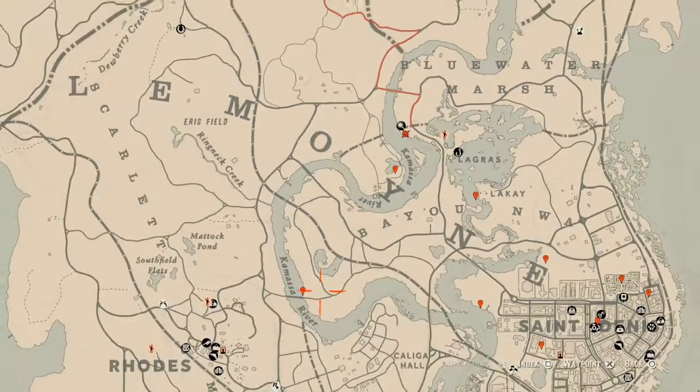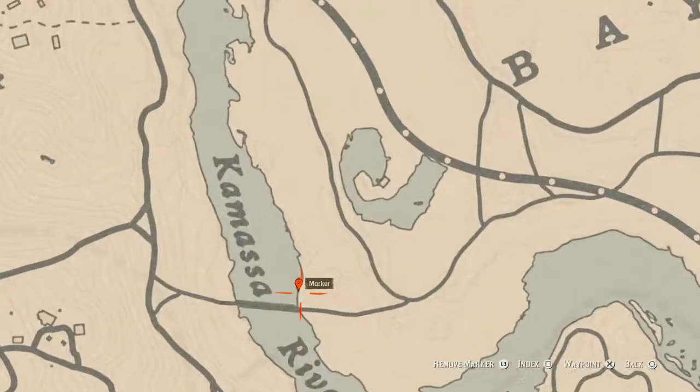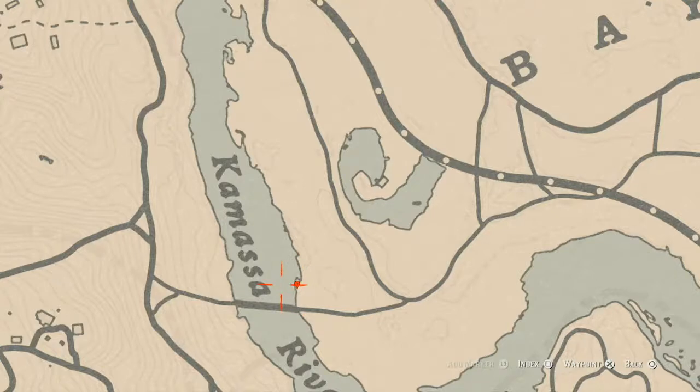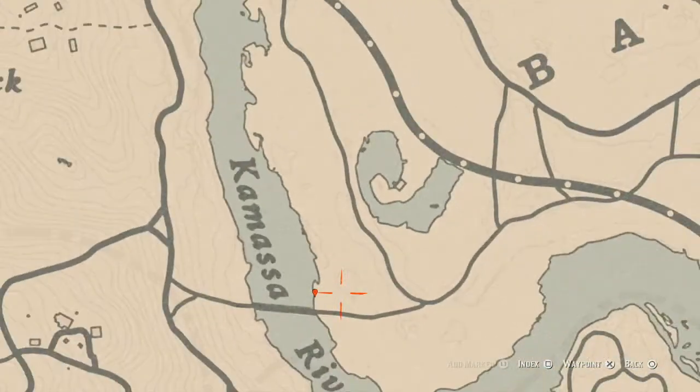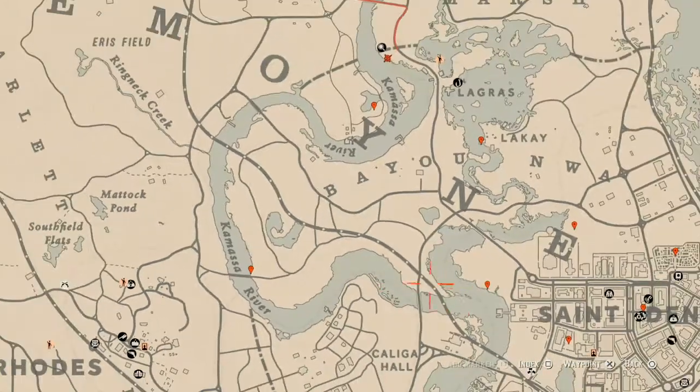Let's go down to our next marker, which is another random fossil. This random fossil is right along the coastline. Remember to look around tree stumps and things like that around this location — it'll help you indicate where things are. Come over in this area with your metal detector and that's what you will get, a random fossil.